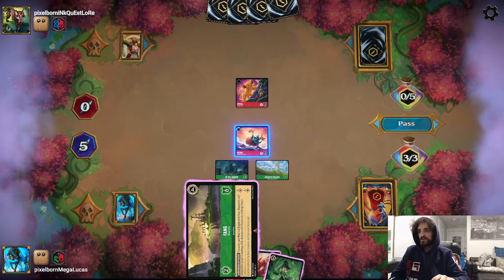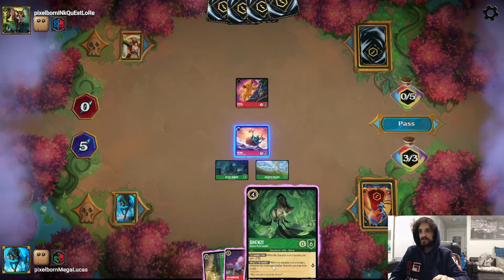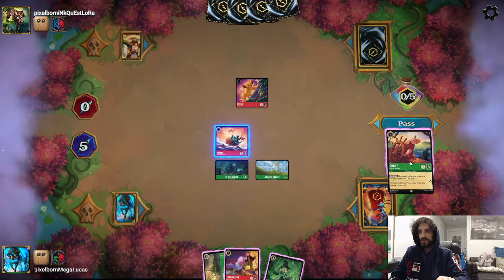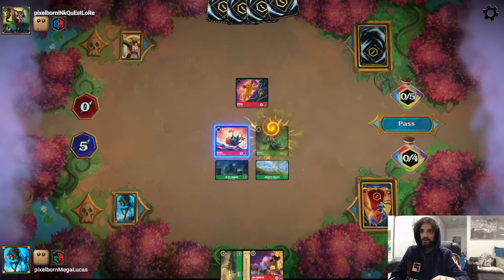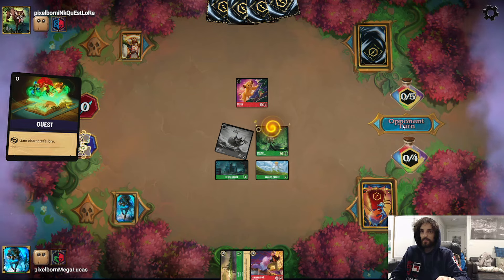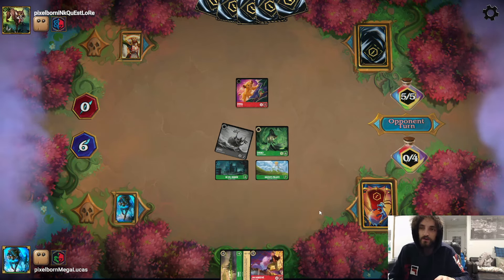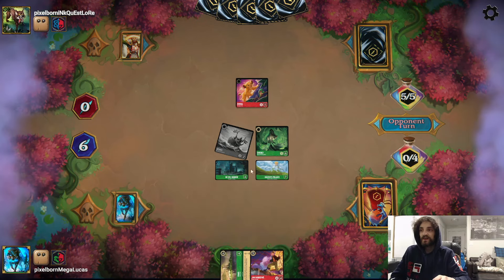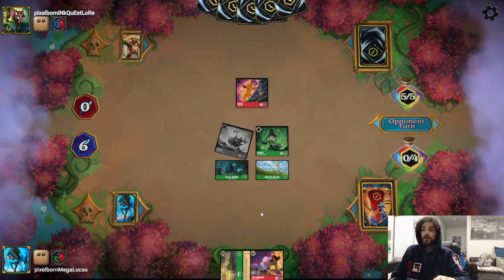Turn four is probably Cubby or Shenzi. We'll go with Shenzi and ink Cubby, setting up for next turn. The plan is to play Jim Hawkins and Fang River City together on turn five - that would be huge. The opponent plays their own Jim Hawkins with an RLS Legacy and moves Simba there for just one ink.